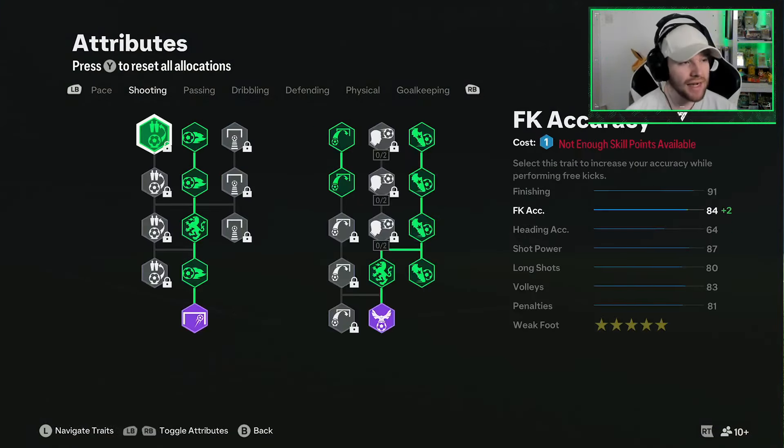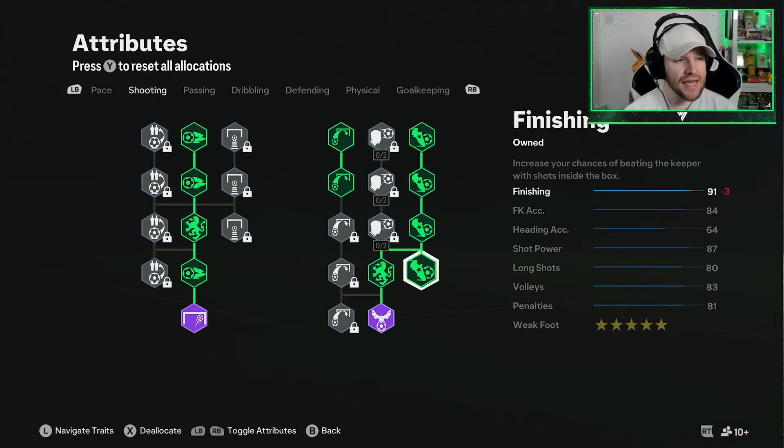We have got Technical Plus and Rapid Plus. We have got the Finesse Shot trait, Incisive Pass, Ping Pass, Relentless, Press Proven, and First Touch — all some of the best things you can possibly have.